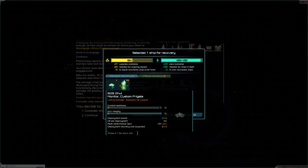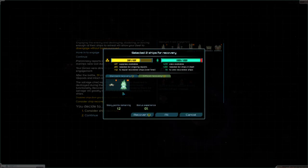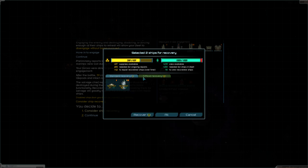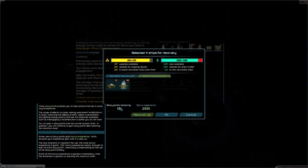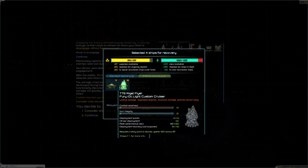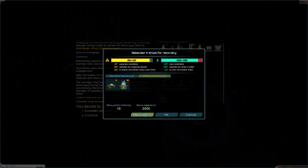Let's consider ship recovery — we don't get it all without cost. We'll be a little liberal with our story points. Normally I wouldn't spend a story point to recover a Monitor, but then again, I'd never normally lose Monitors — so it is what it is.